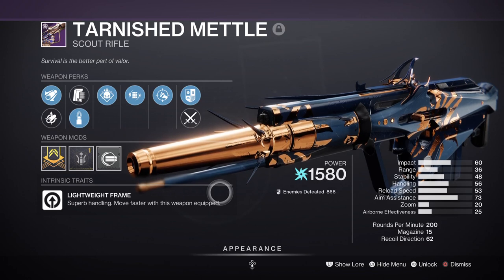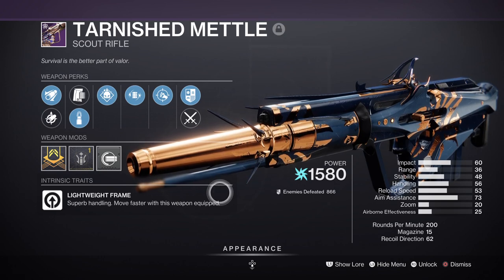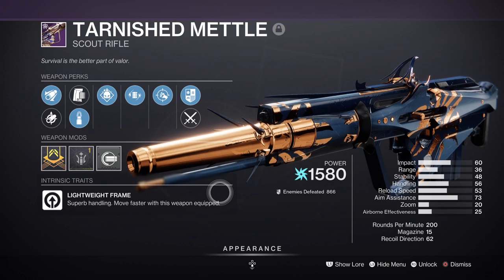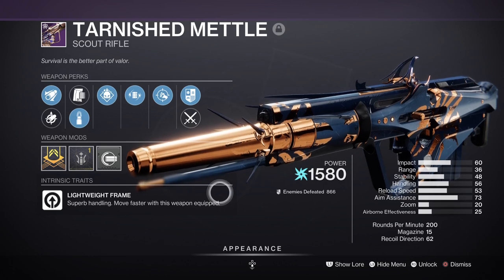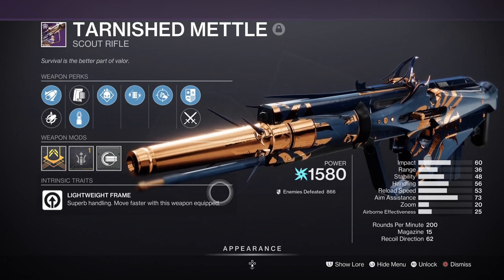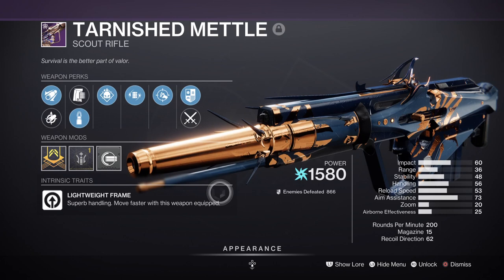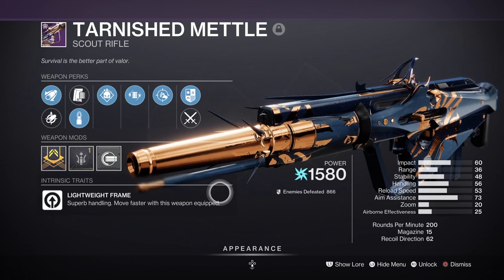For secondary we have Tarnished Metal with Demolitionist and Voltshot, which has got to be the best Arc special weapon in game currently. It fits the criteria in terms of what the build needs — the ability to create grenade energy and the ability to drop targets and make us Amplified in the process. Having this on hand is better as we can utilise our grenades at a safe distance, and we don't need to use our super until the moment comes — such as when a team member falls or is in trouble. We also have to remember that I intend to use this build in Grandmasters primarily, so having a mid-to-long range weapon like this with Voltshot is perfect.